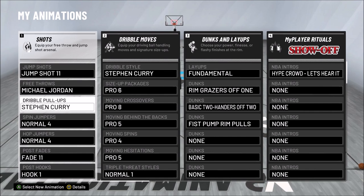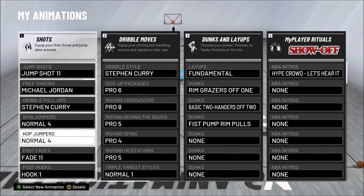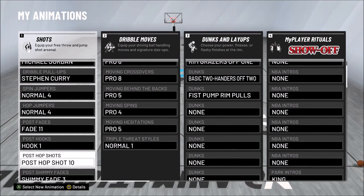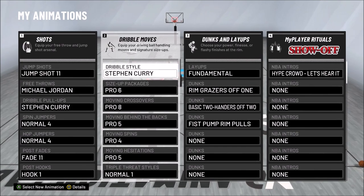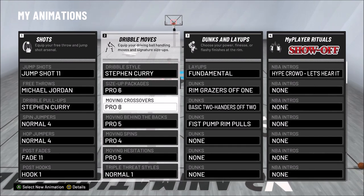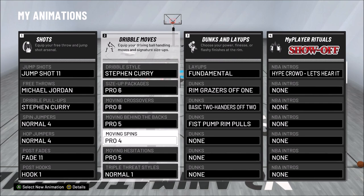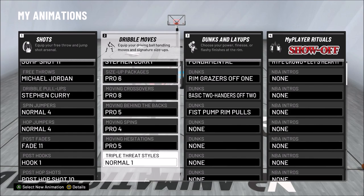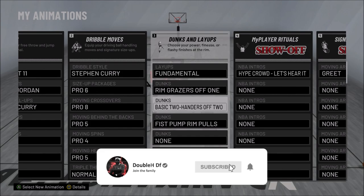Dribble pull-up — by far the best one in the game is Stephen Curry, it's not even close. If you use another dribble pull-up, you're just wrong. Free throw is Win With Michael Jordan, spin jumper number four, hop jumper normal four, post fade 11, hook shot doesn't matter, post hop shot 10. Dribble style is Stephen Curry. Pro size-up packages: Pro 6, moving crossover Pro 8, moving behind the back Pro 5, moving spin Pro 4, moving hesitation Pro 5.